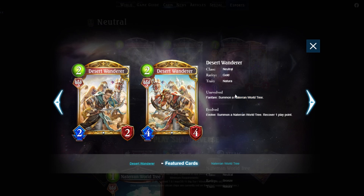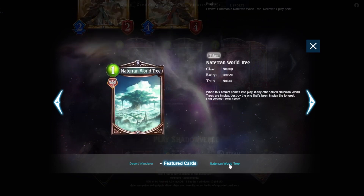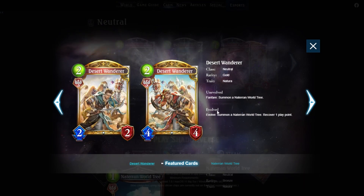Next: Desert Wanderer — two mana 2/2 that summons a Nataluron World Tree. Good stats and essentially draws a card. Quick note: Nataluron World Tree has been changed in this resurgence set — it's no longer a fanfare but a 'whenever this amulet comes into play' effect, immediately destroying itself when it enters. This makes all natural cards that summon trees exponentially stronger. On evolve, Desert Wanderer becomes a one-mana play that summons two trees, drawing two cards for one mana, while also advancing your three-tree-count goal.